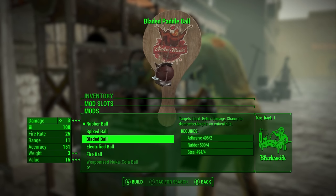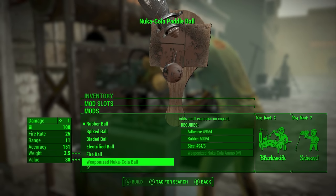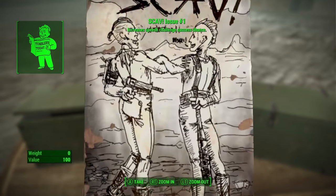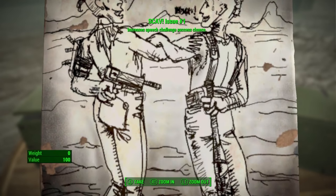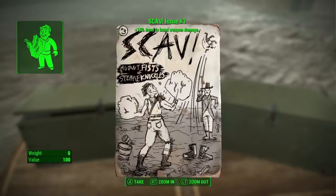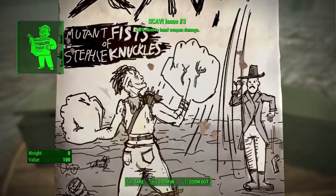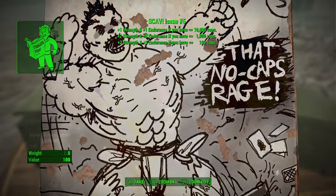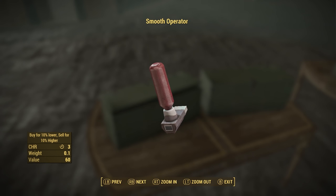The paddle ball is a funny little weapon. You can upgrade it with electricity and spikes, then eventually weaponize Nuka-Cola itself. There are five new magazines to find called Scav. They increase speech success 25%, combat knife and switchblade damage, plus 10% hand-to-hand weapon damage, increase 5% explosives damage, and boost Strength and Endurance the less caps you have.